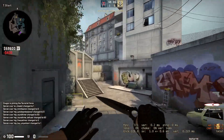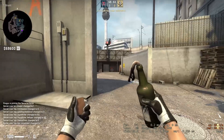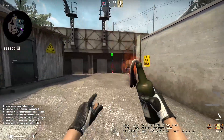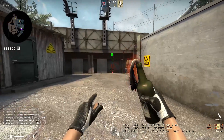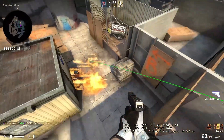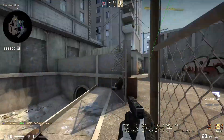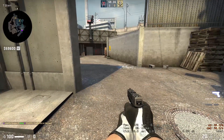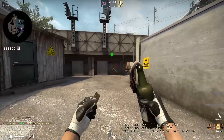If you want to get that config, there's a link down in the description. So let's go ahead and grab our molly and go over here. We're going to molly short. What you basically want to do is line up and get to the shadow at the bottom here — and bam, there you go, short is mollied.